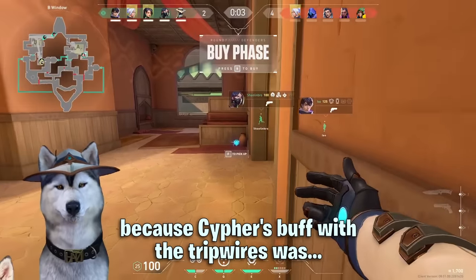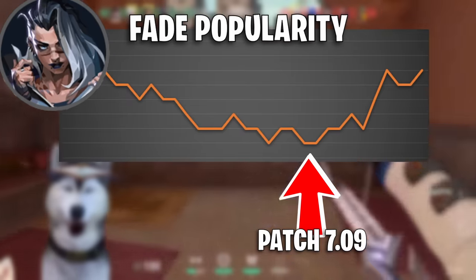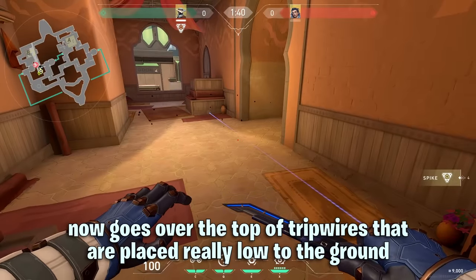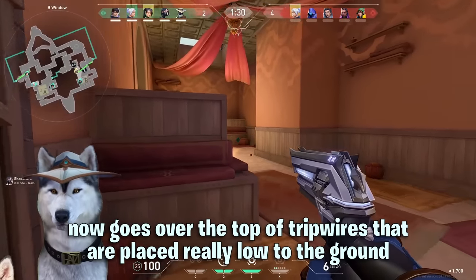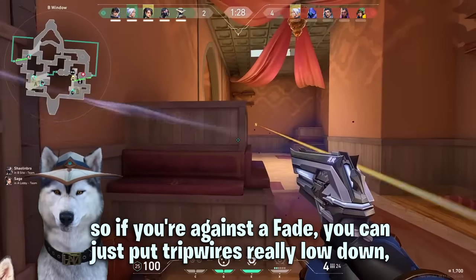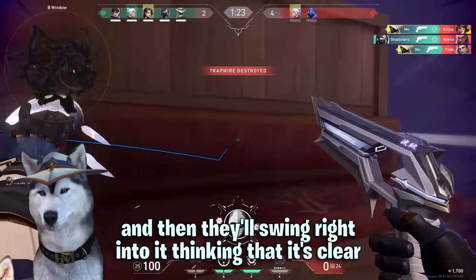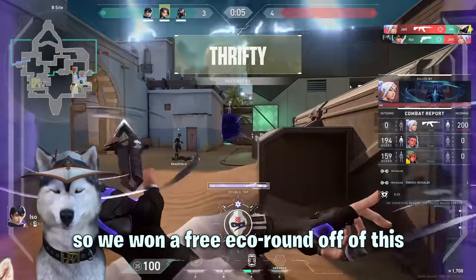This clip is an example of why Cypher completely counters Fade. Cypher's tripwire buff came around the time when Fade wasn't very popular at all, so a lot of people don't realize that Fade's prowler now goes over the top of tripwires that are placed really low to the ground. If you're against a Fade you can just put tripwires really low down — the prowler will go over the top and then they'll swing right into it thinking that it's clear. We got a free eco round off of this.